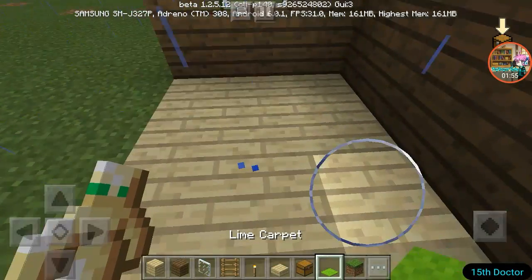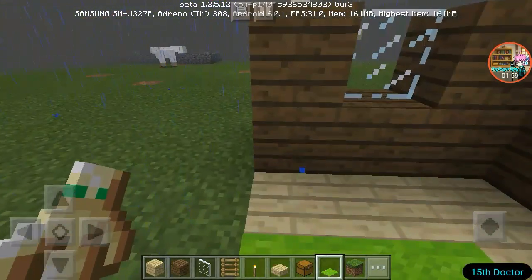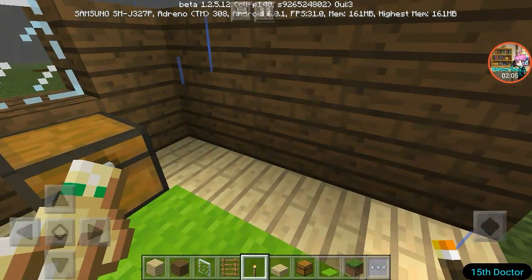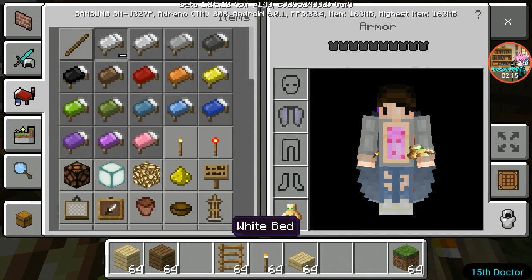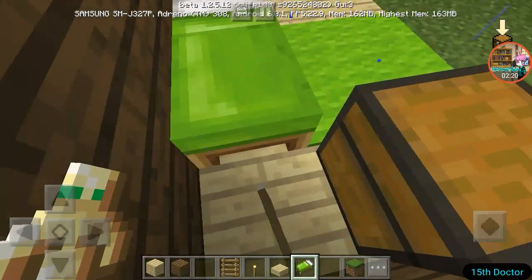If you want to make it look nice, you can choose your own carpet. Put a torch there. And I forgot the most important thing — since we are already done with that, I will put this away. You choose your color of bed. For me, I'm gonna choose green.